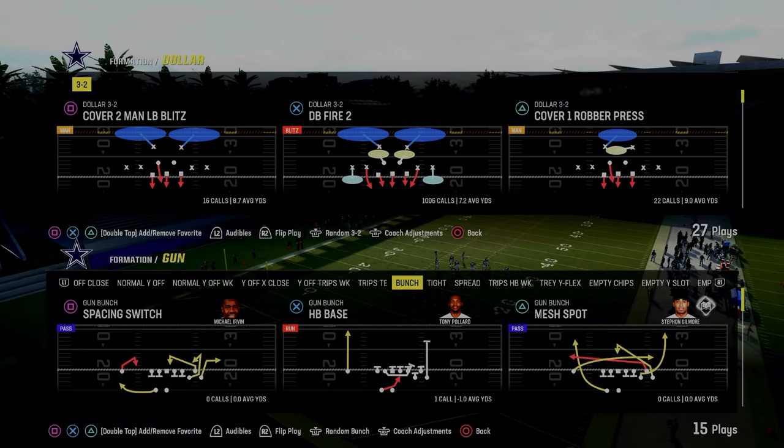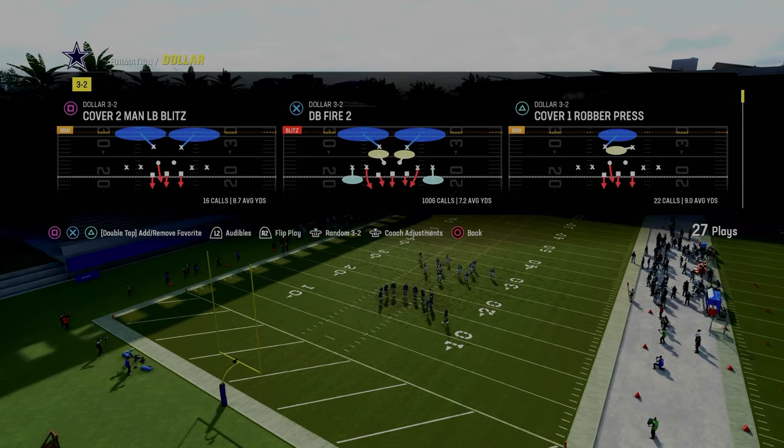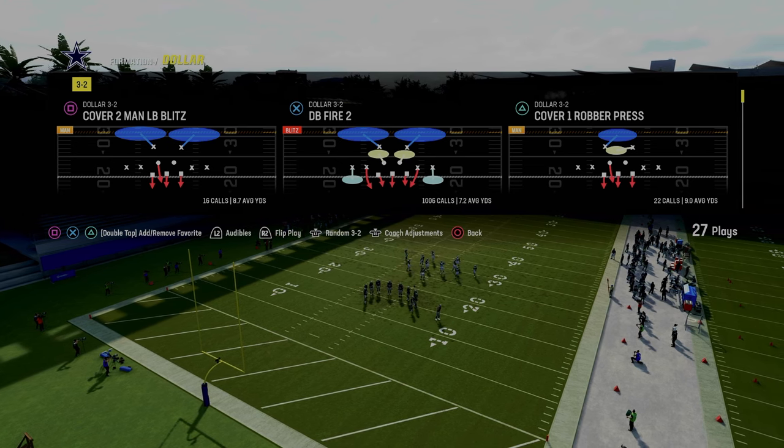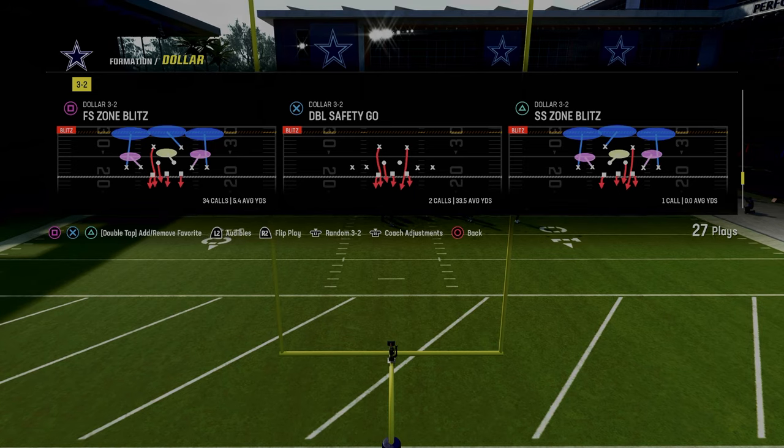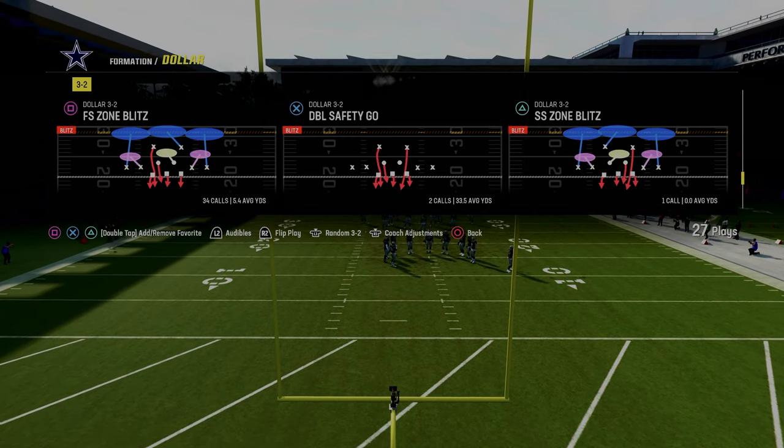The tip I'm about to give you is going to make the best blitz in Madden 24 even better. We're talking about the free safety zone blitz out of the dollar 1-3-2 formation. This can be found in the Kansas City Chiefs defensive playbook.